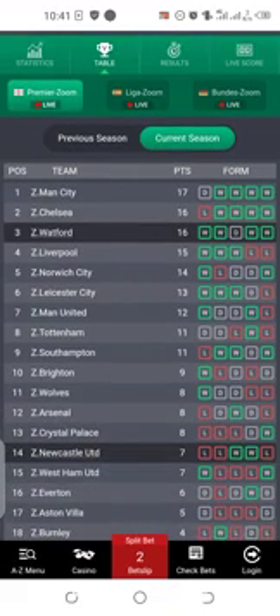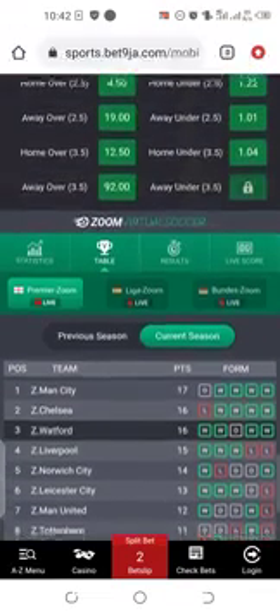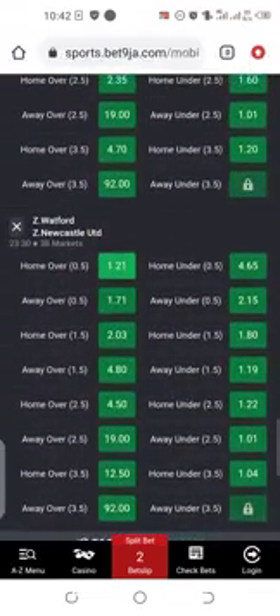You can see Watford's points are 16 while Newcastle's points are 7. This shows you that Watford must score - they can win this match, but one goal is the minimum for Watford. So you have to go and play home over 0.5, which means home must score one goal. This is the best option you can use to get what you want on zoom soccer.